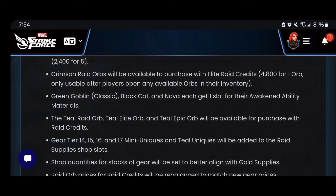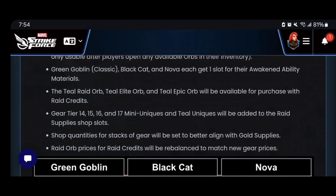This gives us another avenue to work towards Dark Dimension 7 and those gear tier 19 materials and resources. Green Goblin Classic, Black Cat, and Nova each get a specific slot, so it's nice that they're not going to take up shared space. Furthermore, the teal raid orb, teal elite orb, and teal epic orb are now going to be available for raid credits.